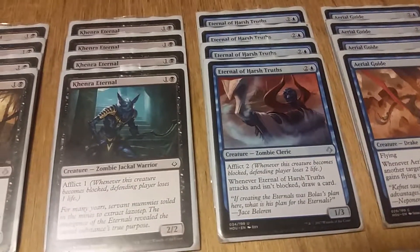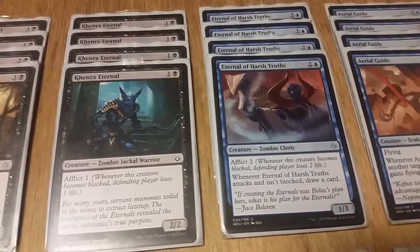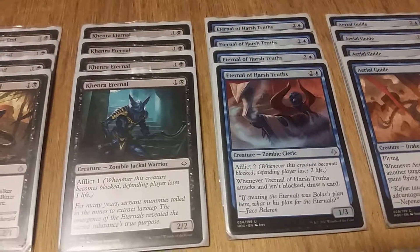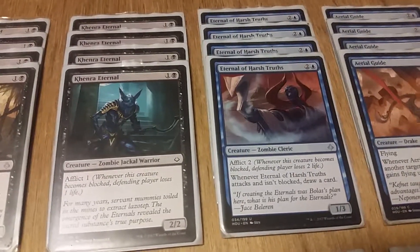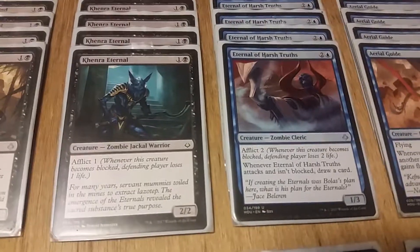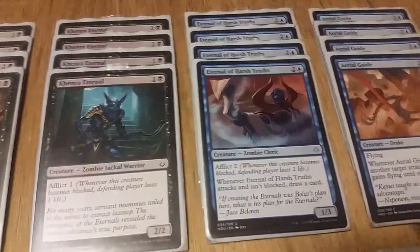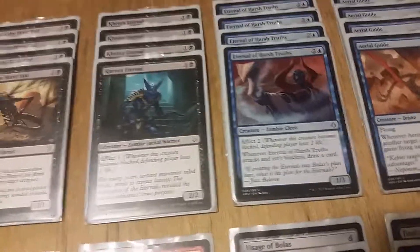Eternal of Harsh Truths — three mana for a one/three; I would like a little better base stats, but Afflict 2 means if he gets blocked he essentially goes from a one/three to dealing two damage anyway. And whenever he's not blocked you draw a card. What they did is essentially make him a three/three that draws a card if unblocked, just packaged in a way that's not immediately obvious. I still think he's not half bad. With Cartouche of Knowledge — one blue, one colorless, enchant creature gets plus one/plus one and flying, draw a card — he becomes a two/four with flying.